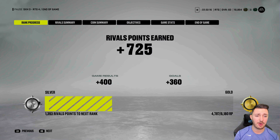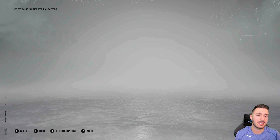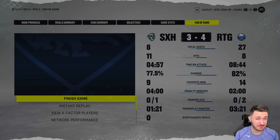We're back in division five by the way — we were right on the cusp bouncing back and forth between relegation and promotion. Looking at the opponent's X-factor players: Leon Draisaitl, Kaprizov, and Matthews with their X-factors, then Shabat, Kyle Connor, Shane Doan, Seth Jones, Darnell Nurse, and Ray Ferraro. I'm gonna guess this might be a fellow no-money-spent player.